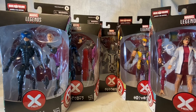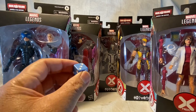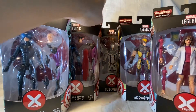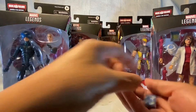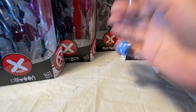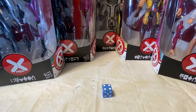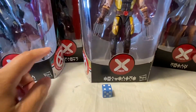Welcome back, we're down to five figures left. What I'm gonna do is use the old trusty six-sided die — if I roll a six, I'll re-roll, so one through five determines who we open next. Let's roll it. Got a four, and that is good old Wolverine.